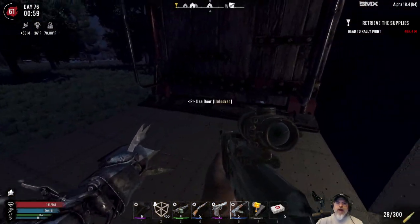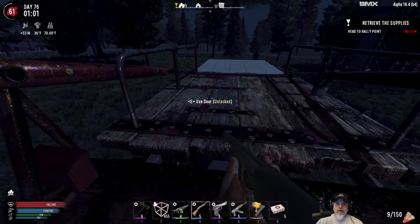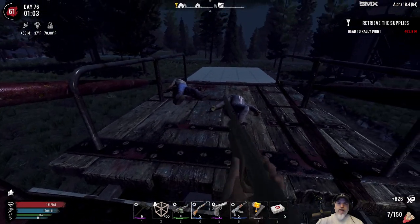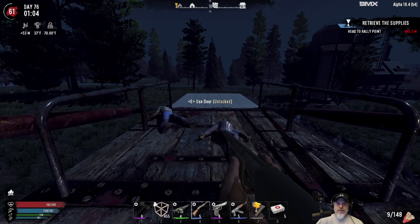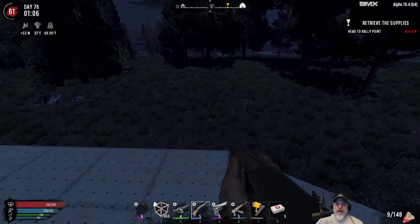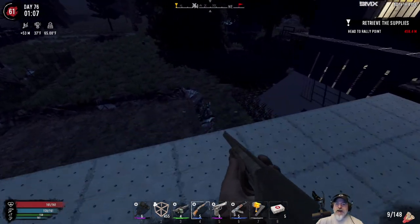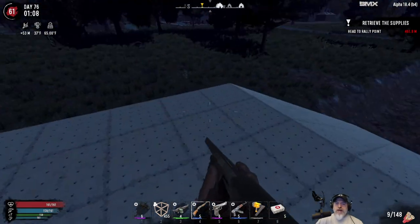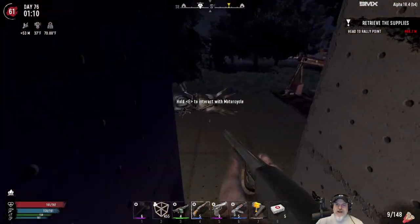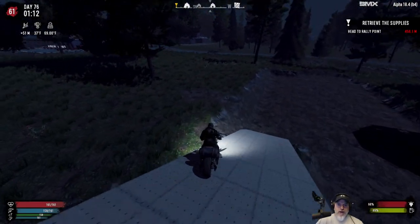I also have plans to create another ramp on the other side of the base so I don't always have to turn around when leaving — bailing off the side takes damage. I need to finish clearing out the runway and repair some iron spikes that took damage from wandering hordes. Most of that I'll do off camera and update you when it's ready. Alright, let's go do our first tier three quest — that'll be fun.